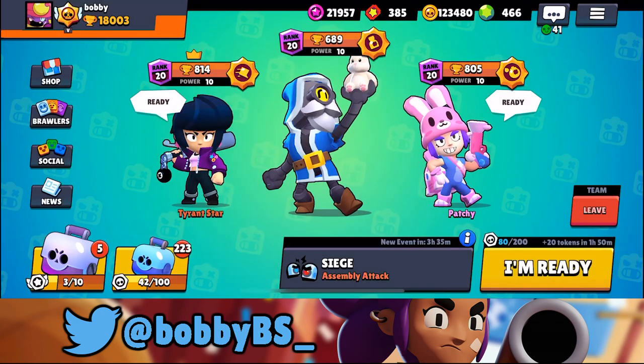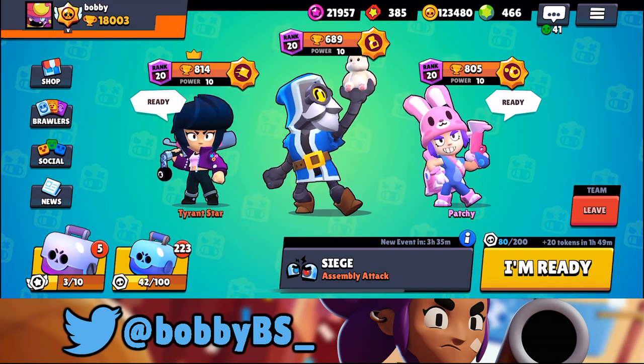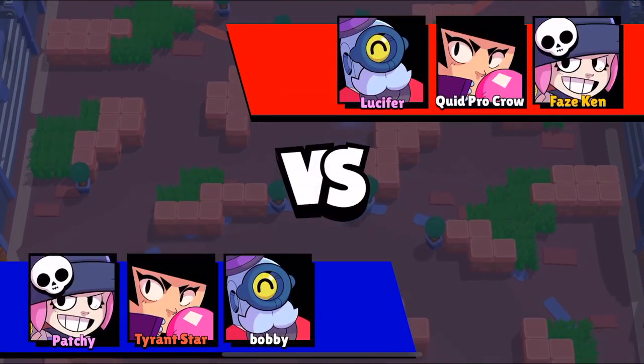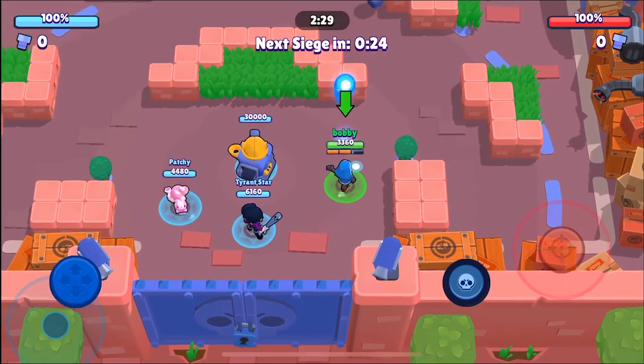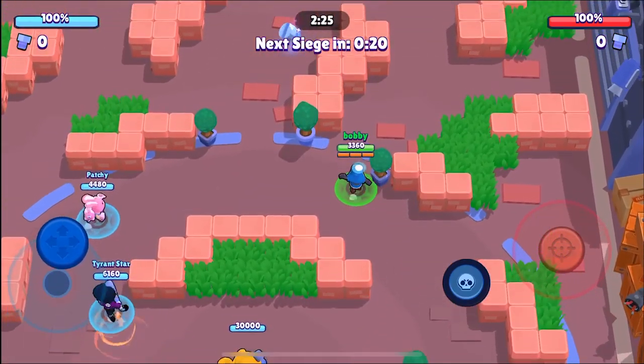What we're going to do today is hop into a few ladder games with Tyrant Star and Patchy and see how we can make it work. So let's hop into the first one. Here we go into the first game — it looks like we're actually going to run a mirror against these guys, which is pretty interesting.